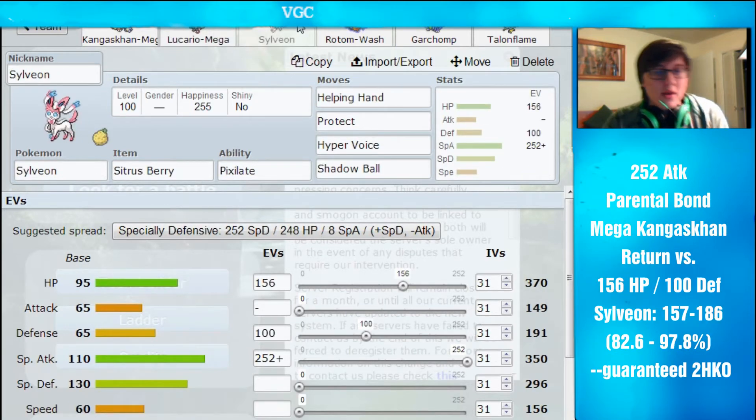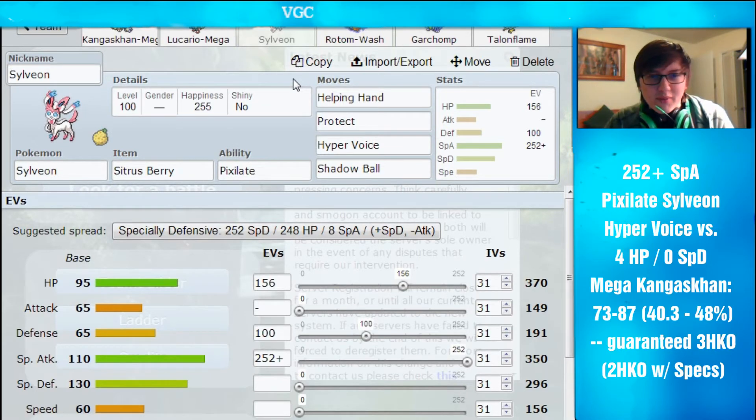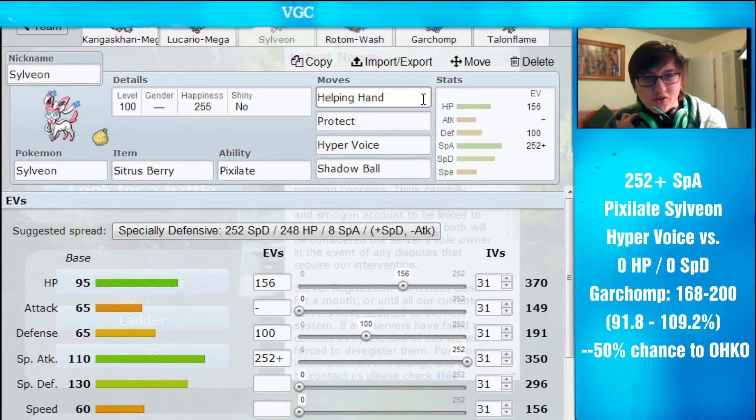So then we got Sylveon. For this Sylveon I decided to run a Sitrus Berry variant so I can get off more Hyper Voices rather than stronger ones. I'm probably going to switch to the Choice Specs variant, because as you can see below in the damage calcs, Sylveon without Specs misses a lot of really important KOs or damage thresholds it needs to hit. So I recommend Specs, but the Sitrus Berry variant is really good too — it makes sure Sylveon is super bulky and can take a lot of hits. The standard Sylveon spread for a non-Choice set is Helping Hand, Protect, Hyper Voice, and Shadow Ball. There pretty much isn't any other way to go, since most Eeveelutions don't get a very big move pool.